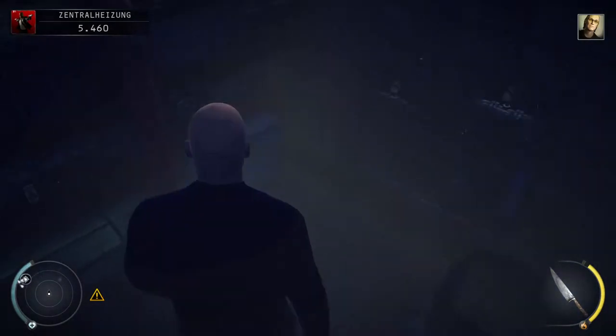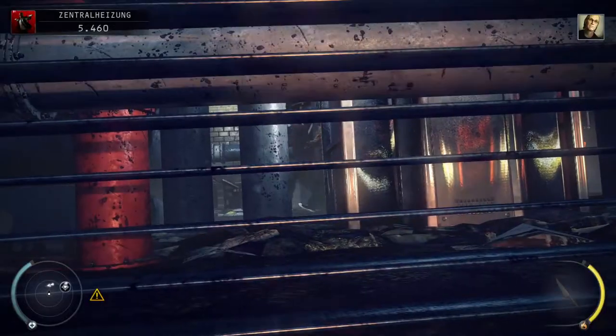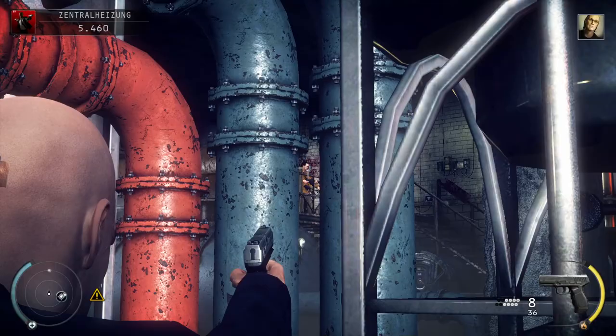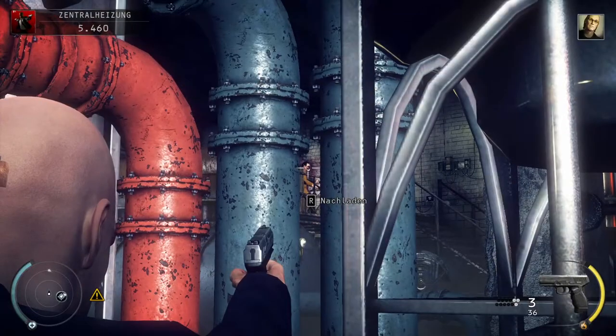Now these henchmen are special, since they are invincible, which you can find out by crawling through the vent. This caused the henchmen to walk to the door you came from and just stare at each other. When you shoot through the pipes, they don't get any damage whatsoever.